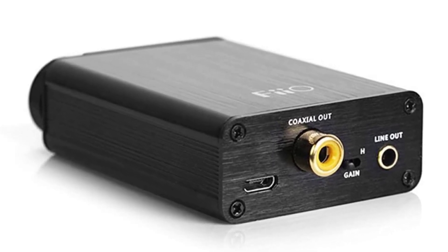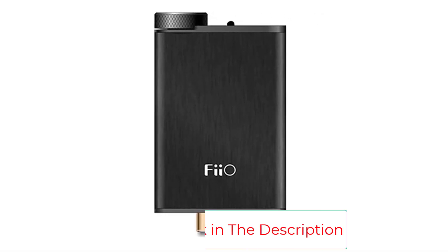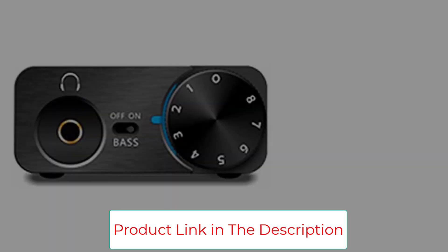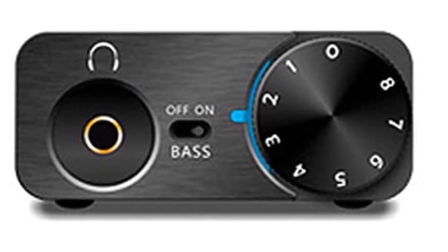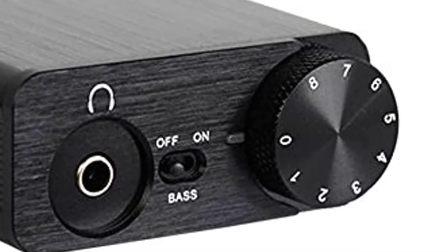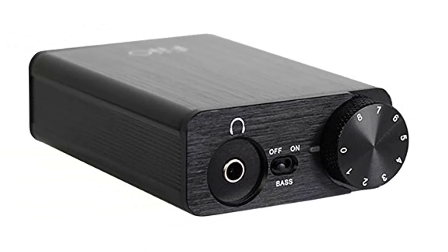You also get a signal-to-noise ratio (SNR) of 108 dB, while the LMH6643 op-amp turns the unit into a 150-ohm headphone amplifier. As far as I/O and connectivity go, the E10K comes with two 3.5mm audio ports, a coaxial audio port, and a micro USB port. Other noteworthy features include a convenient volume control dial and a slim aluminum case with a brushed metal finish.